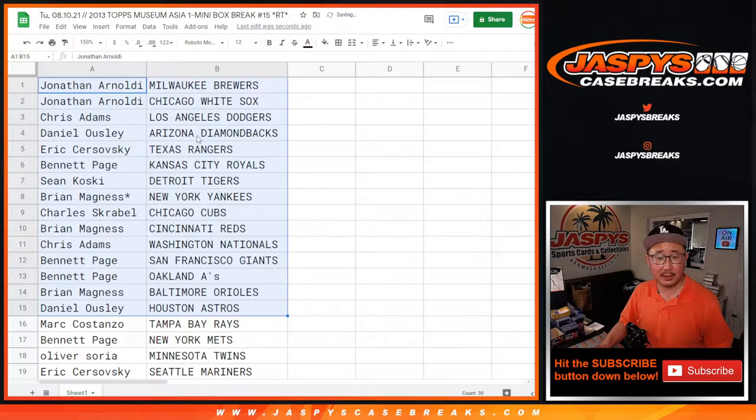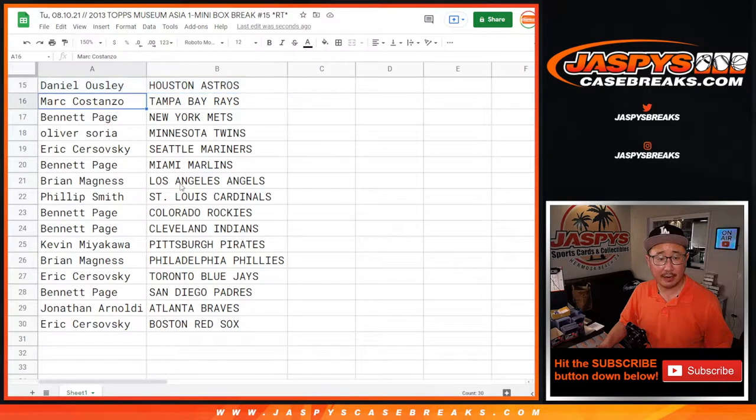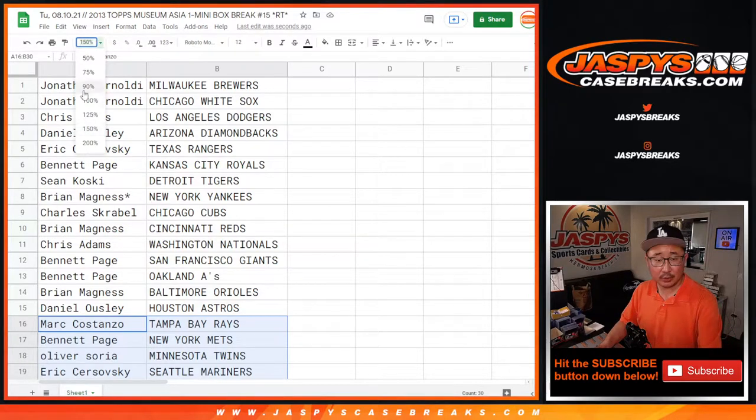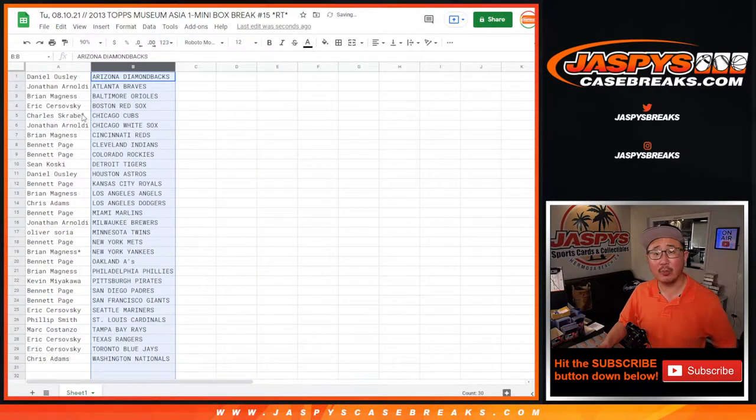Alright, so here's the first half of the list here, and there's the second half of the list right there. No trade windows in these. Just want to get going. And a different dice roll for the break credit for the spots that were given away, of course.